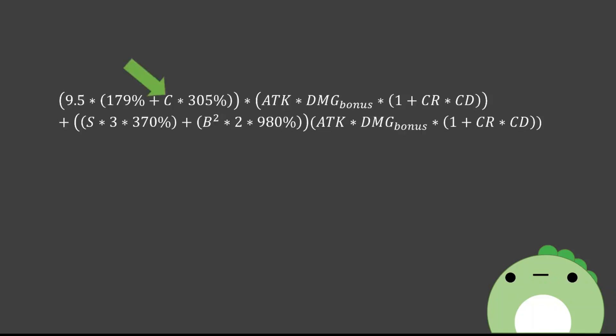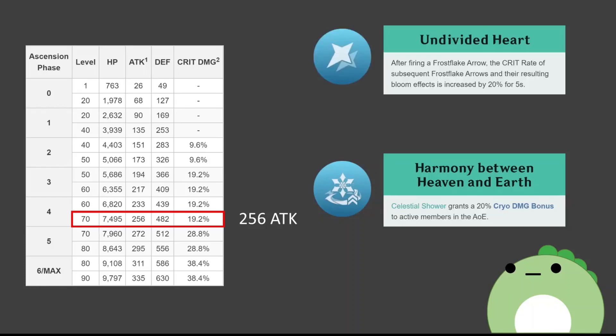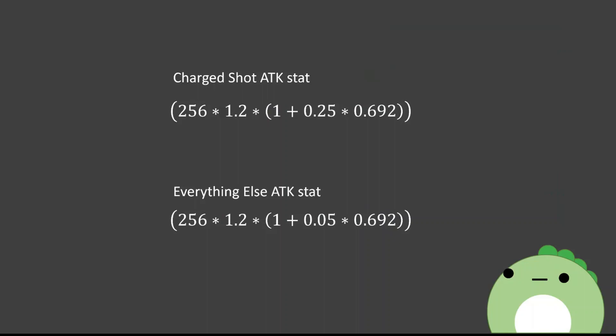The exact formula for a C0 Ganyu looks something like this. The C is the number of enemies in the charge shot AoE radius, the S is the number of enemies in the skill AoE, and the B is the number of enemies in the burst AoE. The B is squared because each icicle does have their own tiny AoE, and for each enemy directly next to another, they get hit by that same damage repeatedly. So total damage isn't the number of icicles multiplied by the damage percent, but by how many enemies there are getting hit total. Now plugging in Ganyu's various stats at level 70: she has 256 attack, a base 20% cryo damage bonus, a base 69.2% crit damage, and a base 5% crit rate with her charge shots gaining an extra 20% crit rate from her passive. From this we get two base equations, one for her charge shots and one for her skill and burst. Now with all that out of the way, we can actually get into the actual constellations.